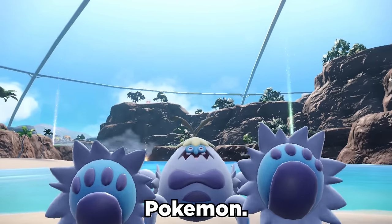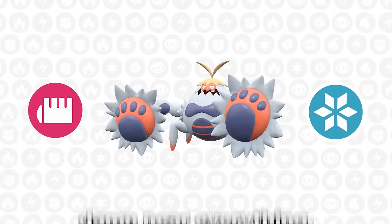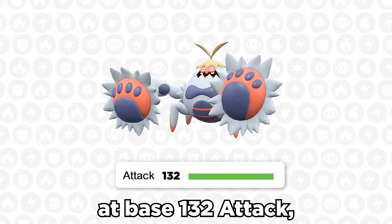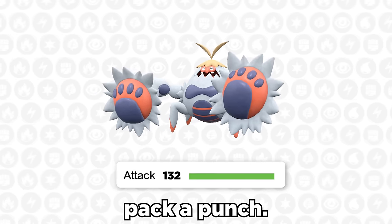Crabominable is a pretty bad Pokemon. Its fighting-ice type makes it weak to damn near everything, but it does have a few things going for it. At base 132 attack, the crab with the mean haircut can actually pack a punch.